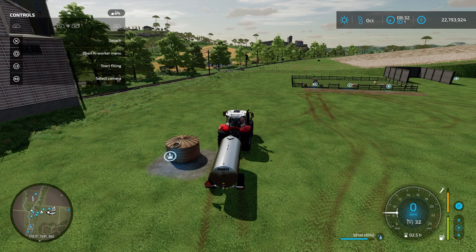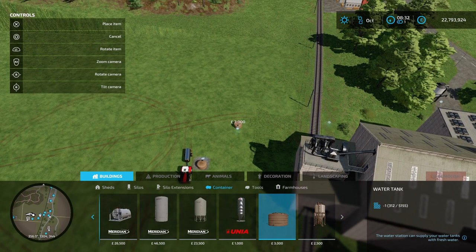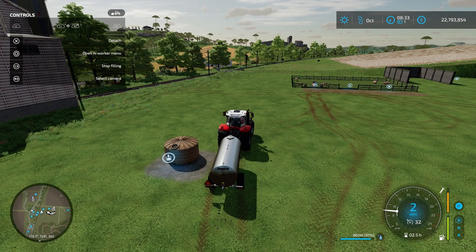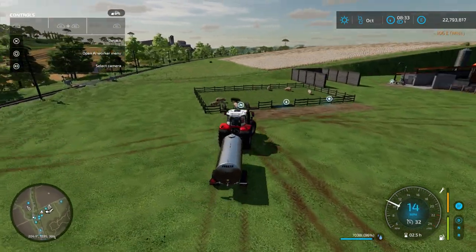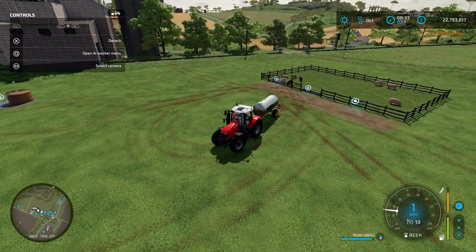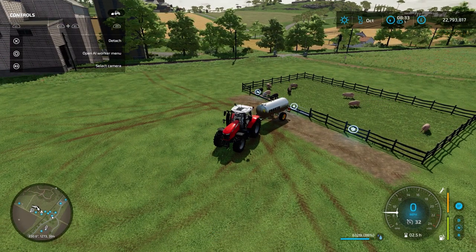The pasture doesn't require straw but it does require water. I've placed down a water tank to refill my water — open the shop, go into construction, buildings, over to containers, and it's this water tank here. If you use the water tank it will charge you for water, but if you don't want to pay, you can find any body of water on the map, reverse up to it, and refill your water for free. Once filled, go to this icon here, reverse up to it, and the unload sign will come up.